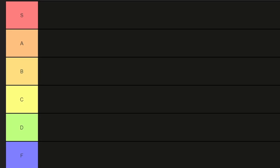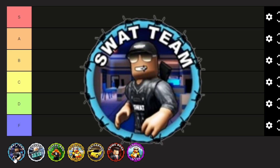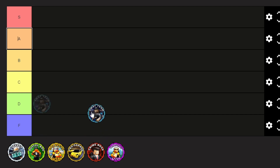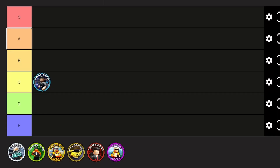We've got the tier list with all seven game passes. Starting off with the SWAT team game pass — this doesn't really do much. It boosts your cop paycheck and the rest is cosmetic. It allows you to see security cameras from anywhere, but nobody really uses those. The SWAT shield doesn't do much, but it does give you access to the rifle, which is why I'm putting it in C tier. Also, the suppressed pistols just sound so good.